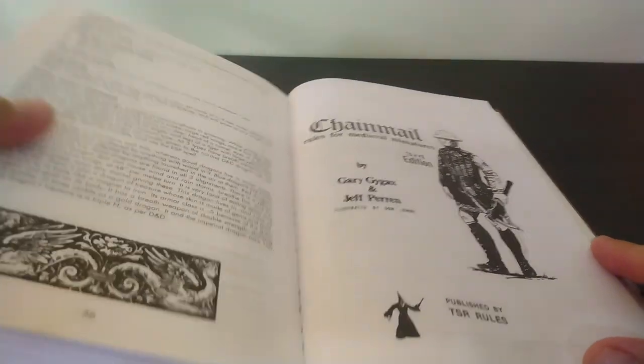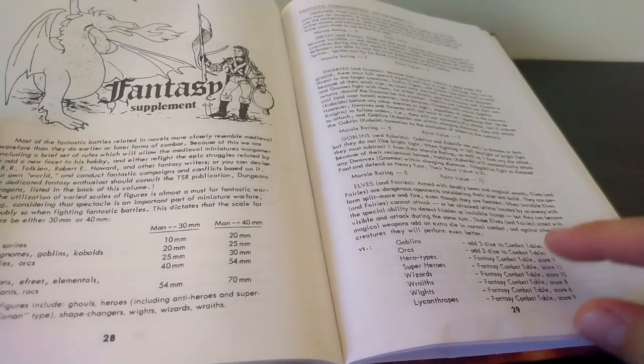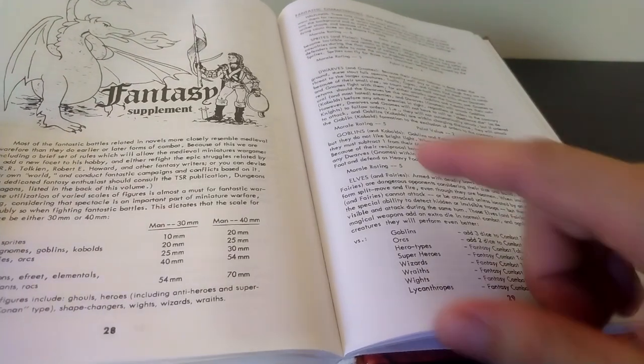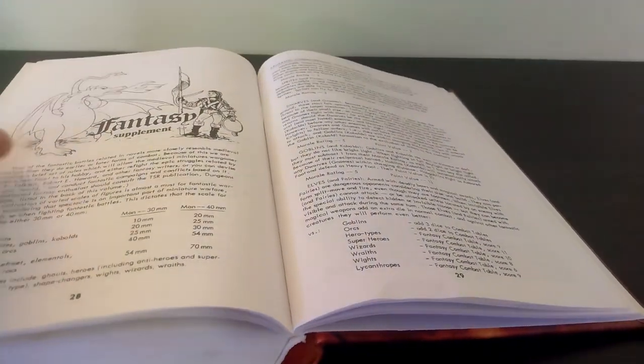Chainmail! We are going to try something different today. We're going to be using the fantasy supplement. These optional rules add elements of the fantastical to your army. We're only going to be using a few of these because we want to ease into it as we usually do. Today we are going to have a battle that pits the orcs against the Human Empire - I've decided to refer to the humans as the Bro-Man Empire.